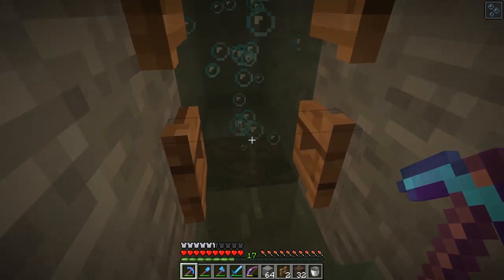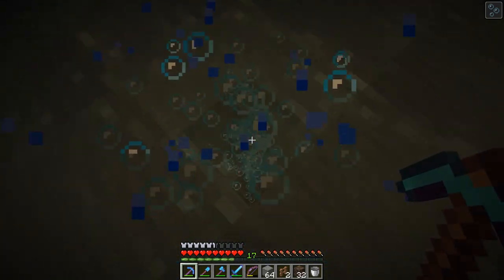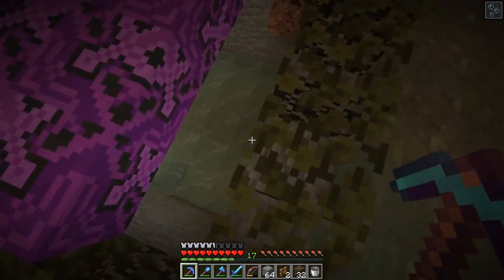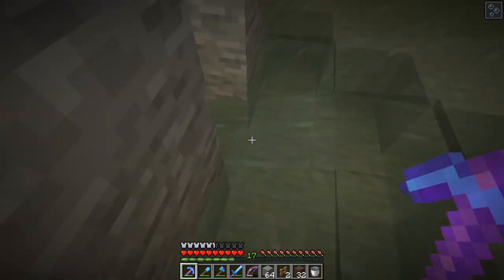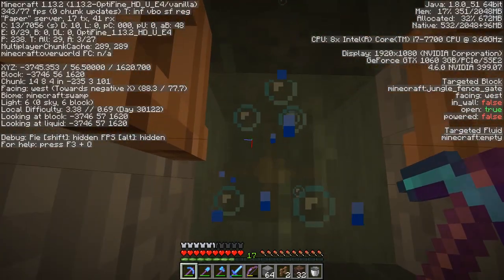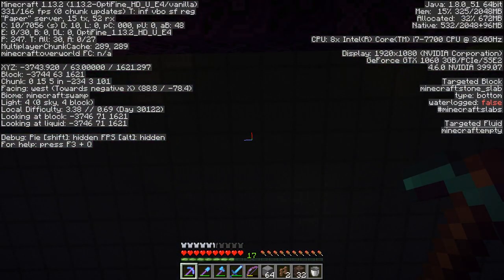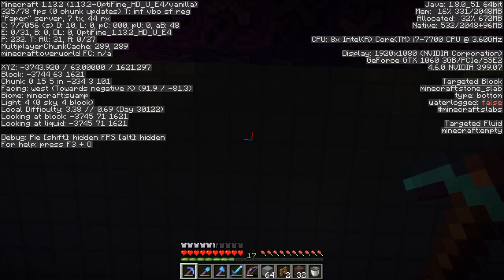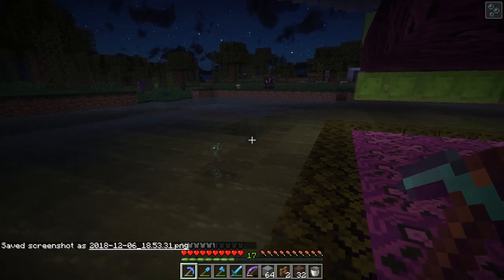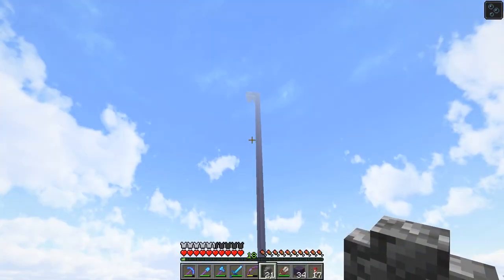I have some water streams to slowly push them in this direction, and I have this set up to capture them in a bubble column which they'll float up into. I've got to build this all the way up into the sky. Pulling up F3, I'm currently at Y 56 and I want to make sure I stay within 128 blocks of Y 56, so around 156-160 will probably be a good area for an AFK spot. So I'm going to go ahead and start building up this pillar, and I still have to go ahead and put the leaves in, but we're getting there.